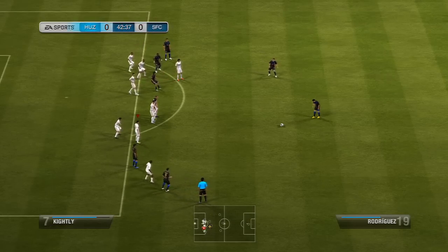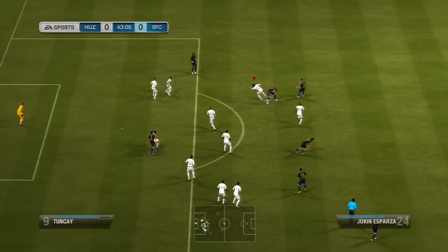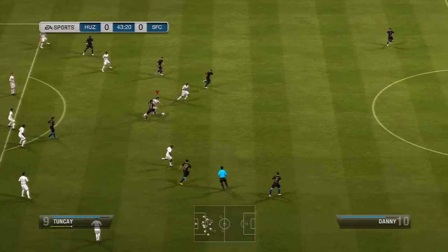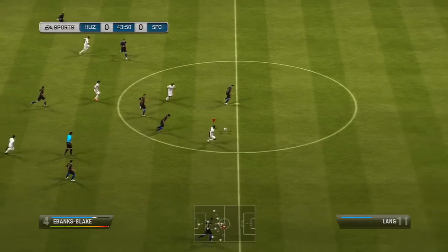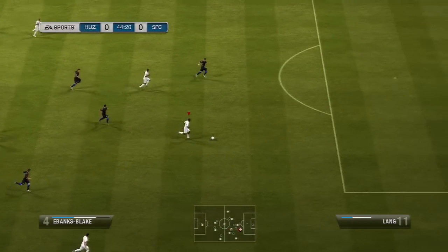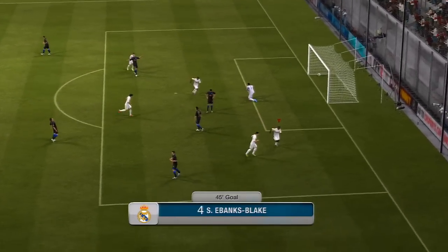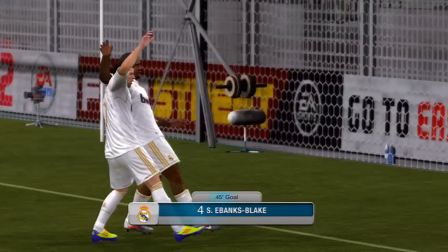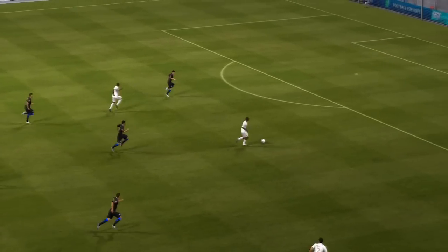But all of that changed once we hit the 45th minute — from now on this game completely changes. This is counter-attack football at its finest. Real Madrid just owning it — Ebanks Blake goes through with half the pitch to run into, feeling like Sebastian Vettel's Red Bull car, and there we go, lovely finish to take the lead.